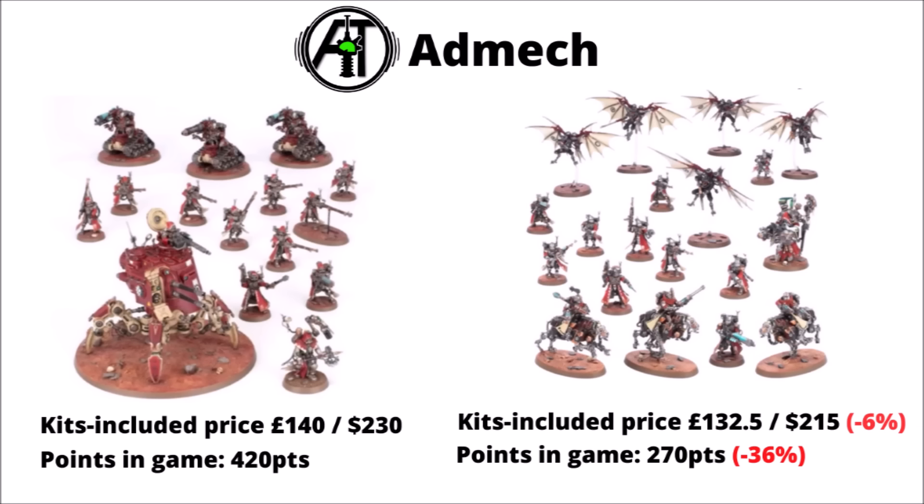At the same time as the Necrons, we also had the Admech, moving from the one on the left with the Onager Dunecrawler and the Kataphron Servitors to the one on the right focusing on the Traxxi and Cerberus. The price of the kits included was kind of similar but still a little bit less than the previous one, but perhaps the thing that really makes the one on the right feel more anemic is the points and threat in game. It's only 270 points worth of models versus 420 for the one on the left. Big chunky tanks and servitors with big guns generally have more value than the skirmish troops on the right. Again, while I think the actual miniatures are really quite nice — I do like the Cerberus models in particular — it seems that per savings and for getting points on the board, the Admech also took a loss.